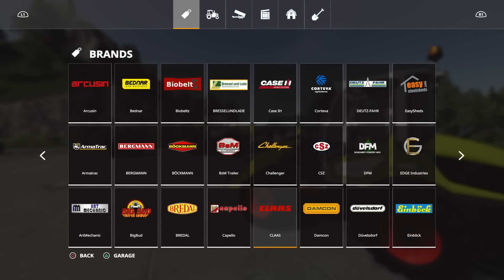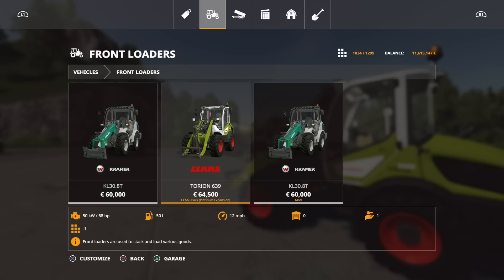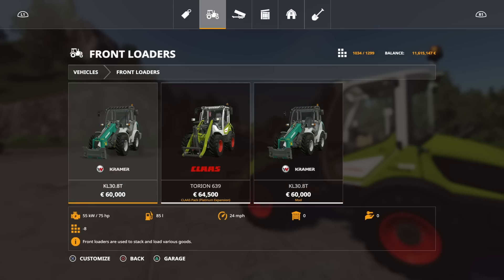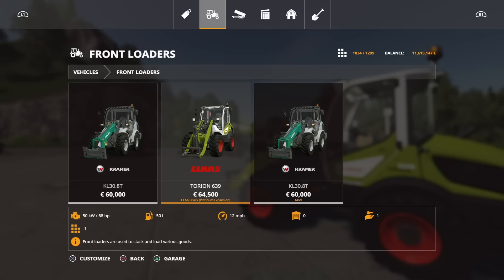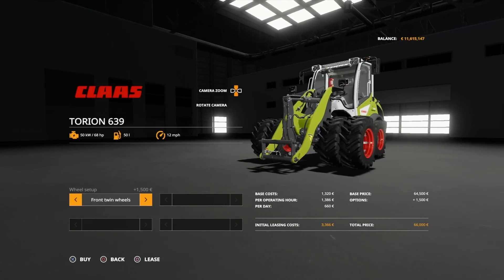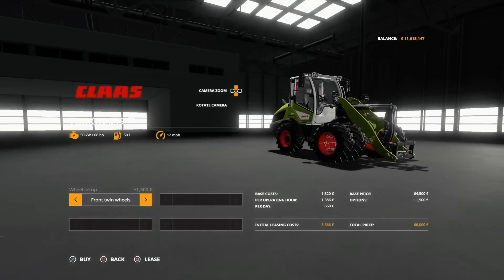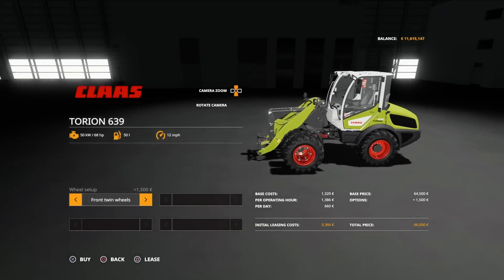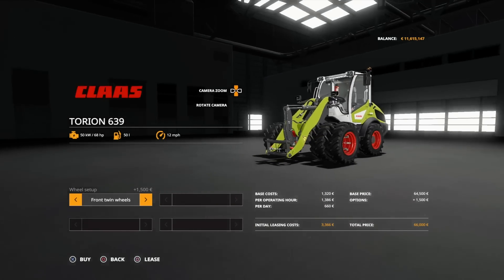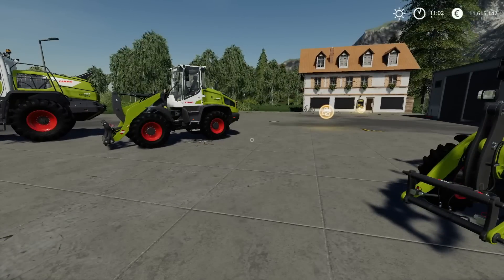If we go through the normal menu this will be in the front loaders section. You've got the Kramer and the modded Kramer at 60 grand a pop — this is 64,500 and it is 11 slots, which isn't too bad. The modded one is nine slots. Options include standard or front twins, which is quite cool if you're working in a bunker silo, though it's probably a little bit small. That's the Taurian 639.